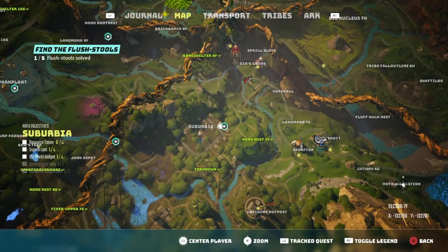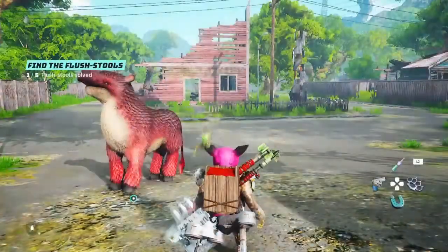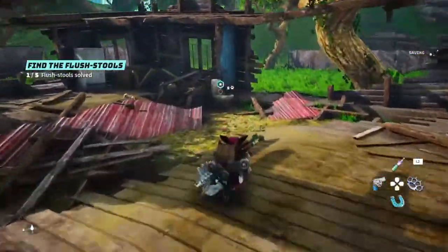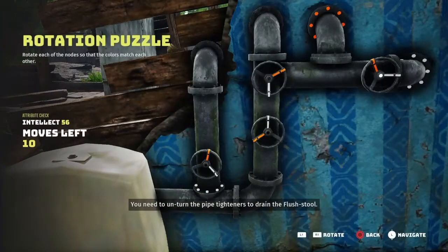Right here in Suburbia is where we're going to find our second flush stool. You're going to need to find this house that's all broken down right here, and it's easy access right into it. Let's go ahead and activate it.